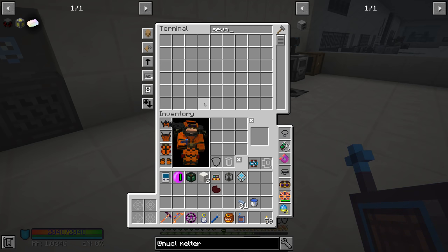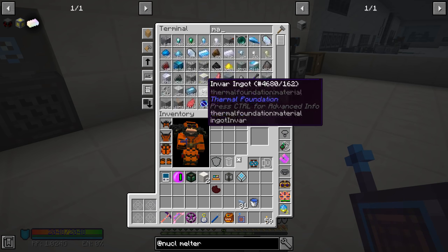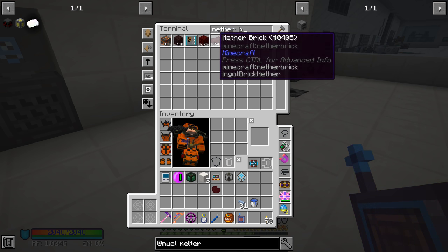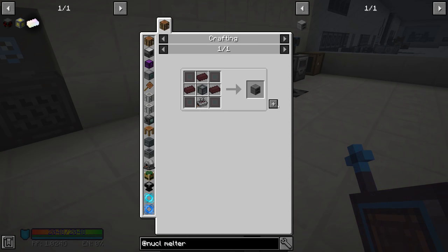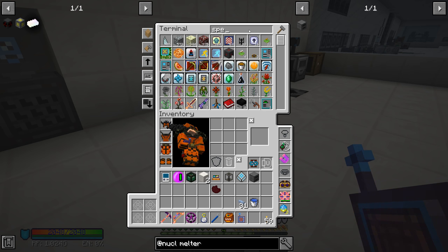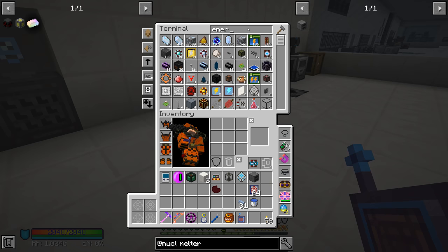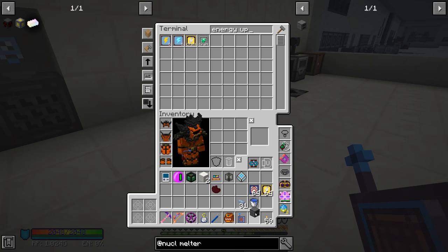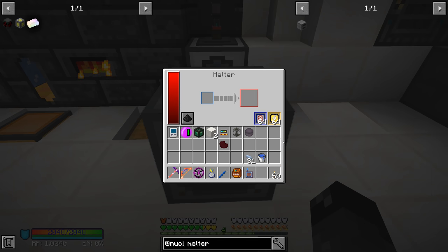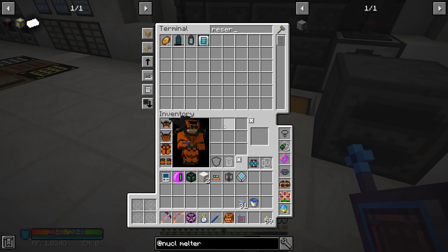We get the parts crafted — advanced platings, servo, another brick — and make the melter along with speed upgrades and energy upgrades. This is going to be a one-time use thing so I'm not setting up anything elaborate. We melt the californium down and right-click to get the molten californium. Now we need a portable tank to hold it, then use conduit to extract always active into the creative fluid tank.